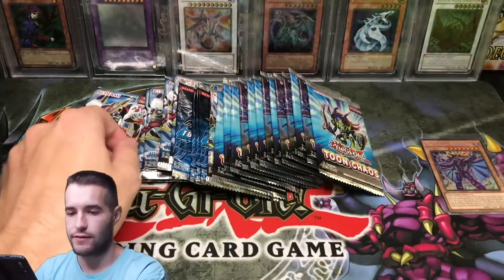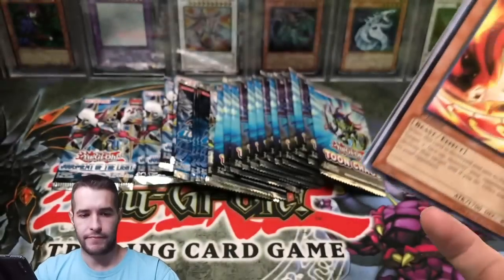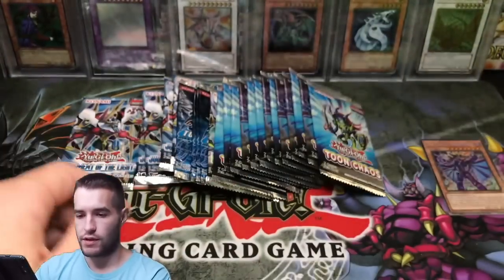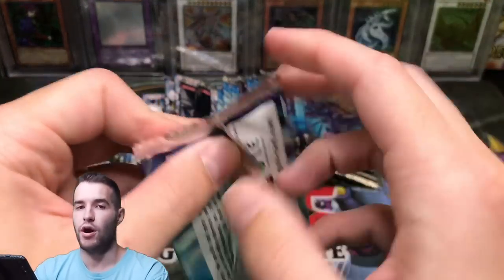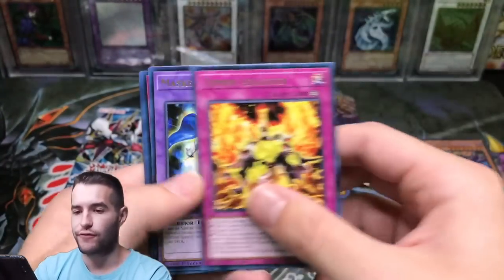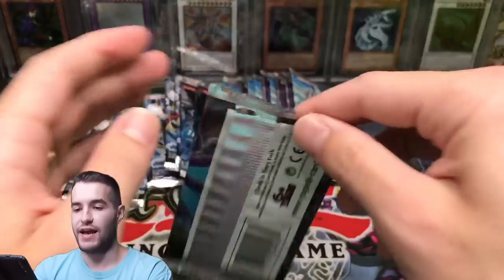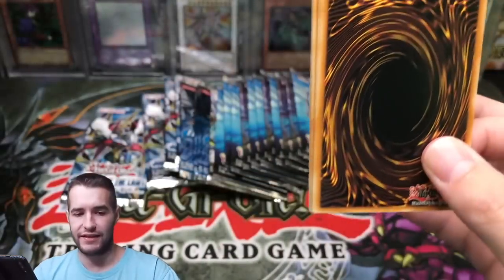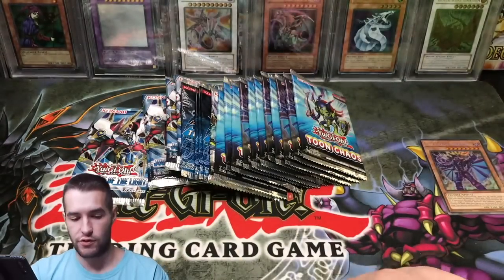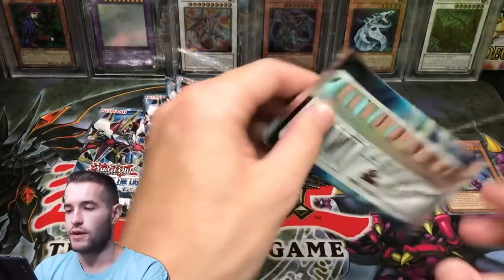Judgment of the Light — here we go. Fencing Fire Ferret, Umbral Horror, The Calibrator. Come on, we're waiting for that next fire — I can feel it, I can feel it. That's the first Psy Frame in forever — I was in the middle of my song and I got distracted. I haven't seen one of those in a while, maybe I just skipped over it. Two Harpy Ladies — haven't seen that Toon in a while but I was also pulling like none per box in the previous stuff I've opened. Toon Chaos — let's see what we can do.